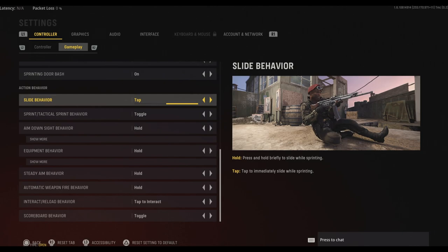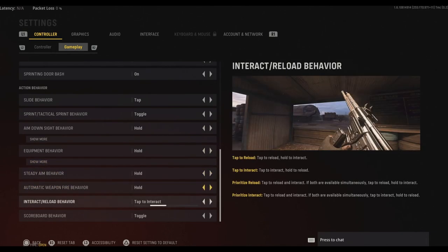You'll see me in my clips sliding at people's feet — they don't see me coming and I'm already shooting with my aim on them. Slide canceling works a little differently in Vanguard compared to Warzone with the sprint-to-fire times, but it's definitely worth keeping on tap. For tap to interact, in Warzone you want to loot as fast as possible — square, square, square. It does turn your reload into a hold instead of a tap, but I got used to that right away and I don't want it hindering me when I go back to Warzone.